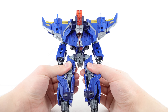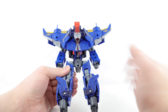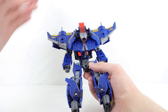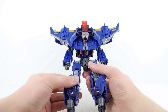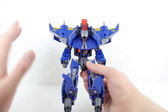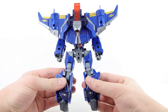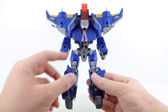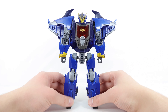You might be wondering whether Dreadwing has the same problem Skyquake had where the entire backpack section tends to sag. I'm happy to say that on my copy, that problem does not exist. There are two tabs on both sides where the wing section is supposed to lock into place. Unfortunately, Skyquake's backpack never really stayed — it typically leaned back. On my copy of Dreadwing it actually does stay, which I'm really happy with. Unfortunately, it was substituted with another problem I'll talk about in a moment. As for the back of the arms and legs, they're overall well filled in, though one of the little back panels on the legs doesn't want to stay.